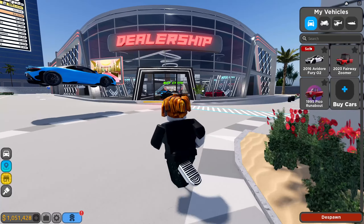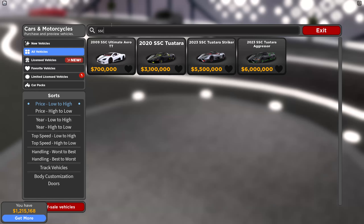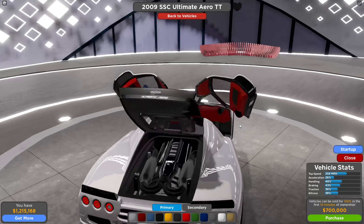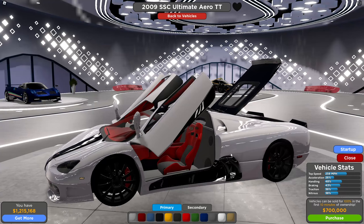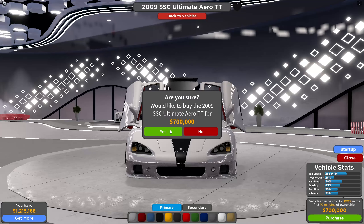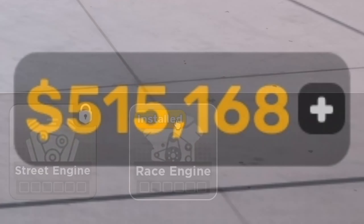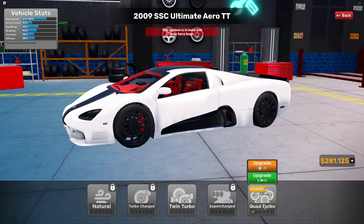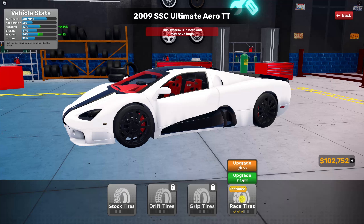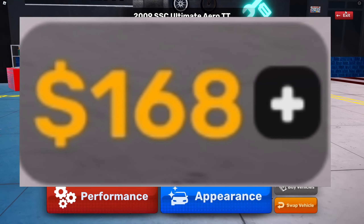So if we go ahead and sell this, we get 163k for it. The car I'm going to be buying is the SSC — it's not obviously the best, but it's the best I can find for the price for the Sofia Bay race. Go ahead and buy it; it's a lot of money. Alongside this we can go ahead and upgrade it — we don't really need too much brakes. Now I'm broke, I've got 168 dollars to my name.